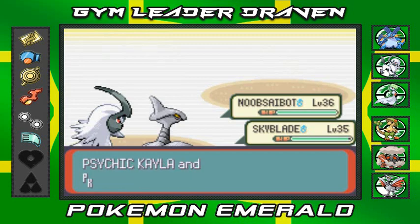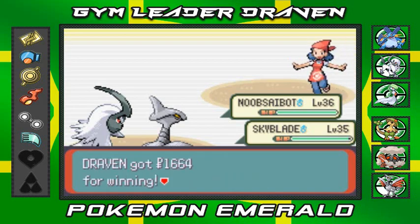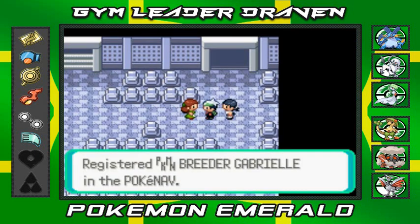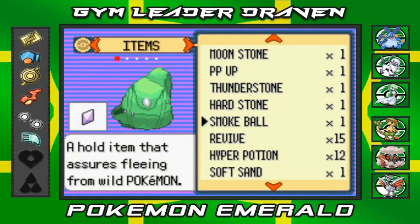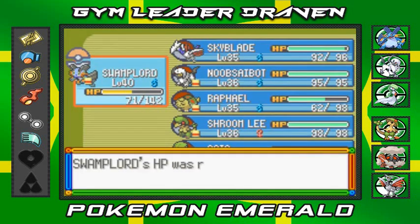These girls were defeated. She's like, 'She lost cleanly.' I am a very, very special trainer. She'd like to give us her phone number — it's another Pokemon Breeder. First things first, I've got to revive my Swamplord because we got screwed. That was a very good strategy by that Wobbuffet. Let's use a Hyper Potion — Swamplord is back.